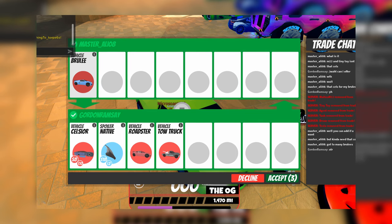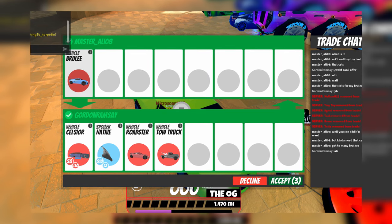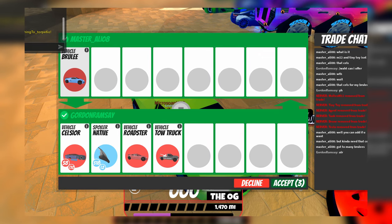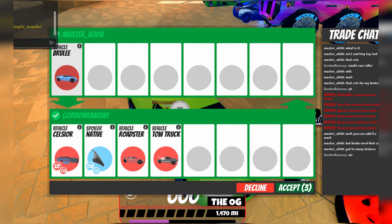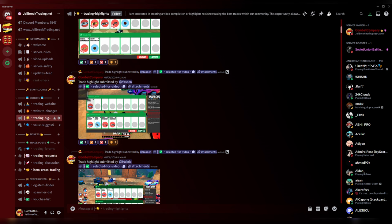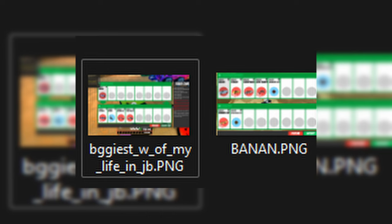He earned back basically 60% more than what he traded away, and somehow he even got the other player to add the Native Spoiler, the Roadster, and the Tow Truck — which is kind of ridiculous. I have no idea how Yasin managed to get this trade, but he literally got a great deal from the other player named Gordon Ramsey. This is a very good W trade, and the file he submitted was literally called 'the biggest W of my life in Jailbreak' — I would have to totally agree with that.